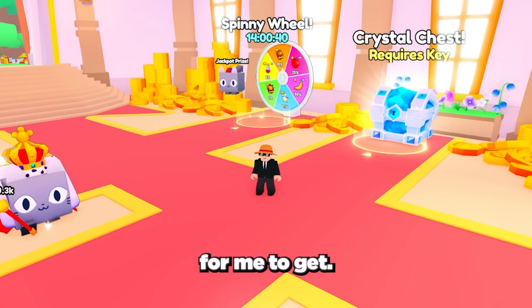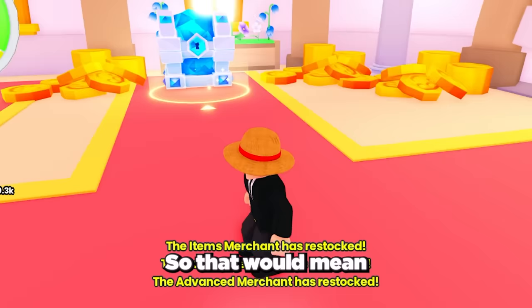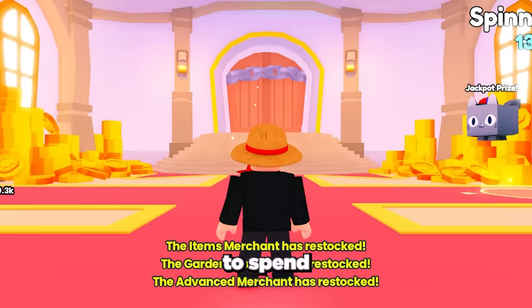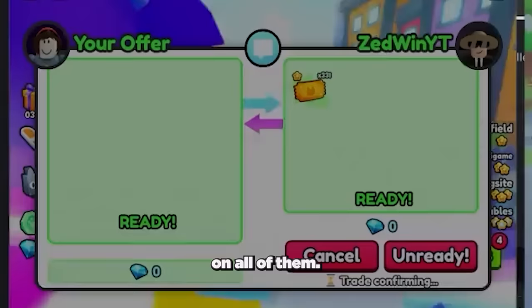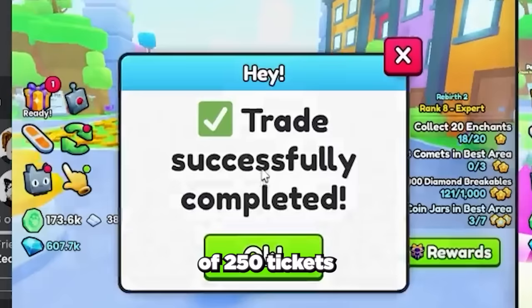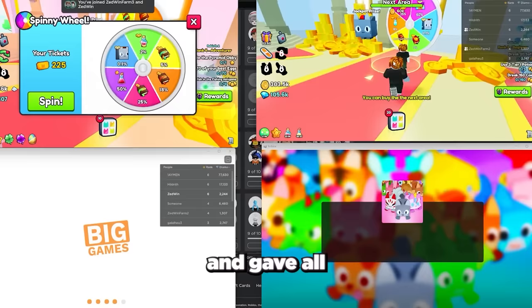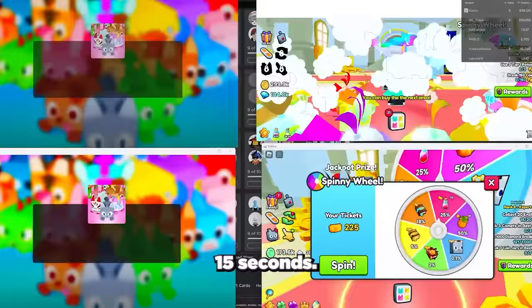The only problem with this method is that it takes around 1 minute on average to refresh and get the huge propeller cat as an option, which would mean nearly a full day to use all the tickets. So to speed things up I got 3 alt accounts, unlocked the castle area on all of them, split the 1,000 tickets into 4 sets of 250, and gave each alt account 250 tickets. This means I can refresh the Spinny Wheel on 4 accounts at once and spin for a huge propeller cat about every 15 seconds.